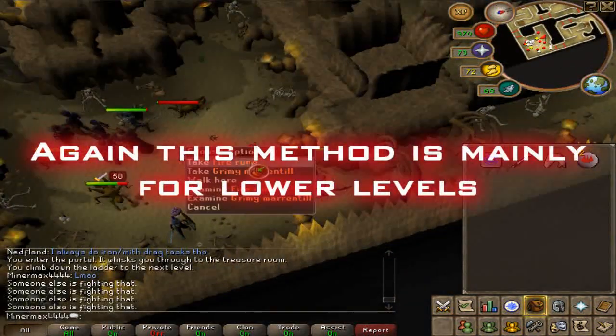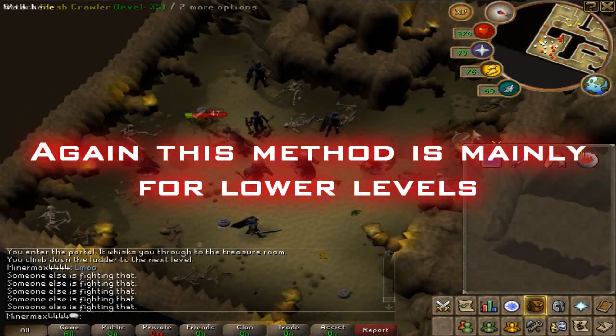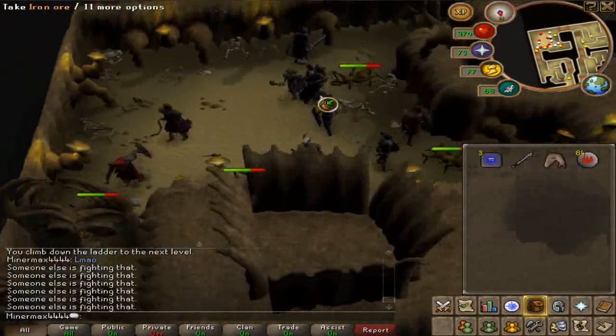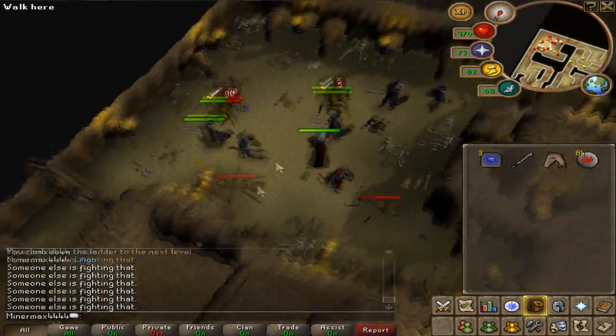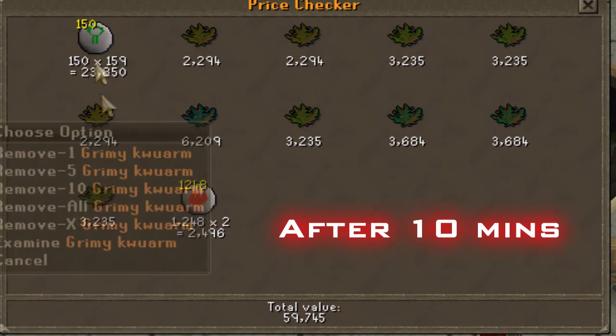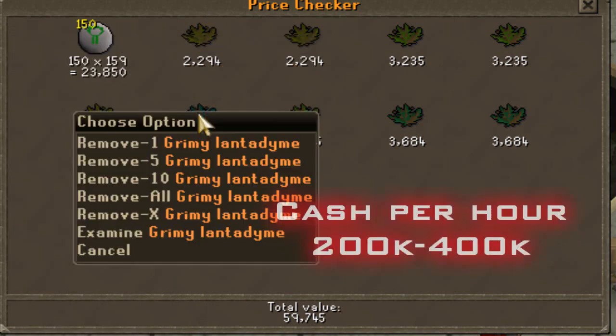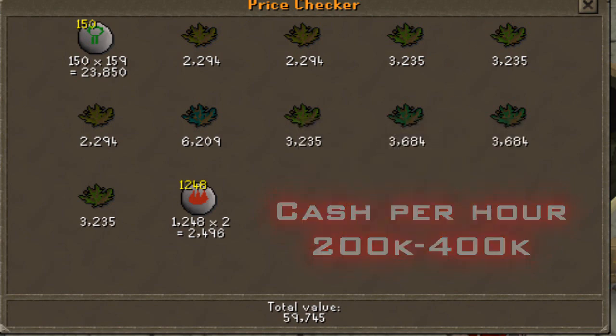It's another good low-level earner if you've got no money — they're really easy to kill. It's mainly for low levels again, not huge cash, but a good start. After 10 minutes I got 60k, so it's about 200 to 400k cash per hour, maybe more depending on your luck.